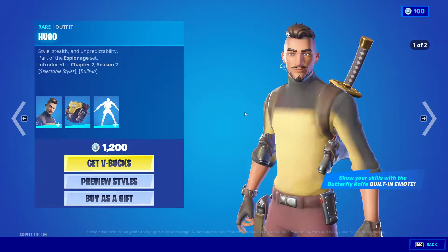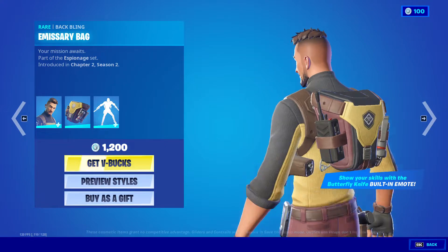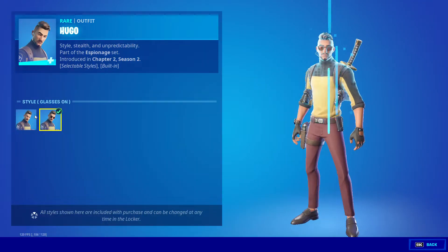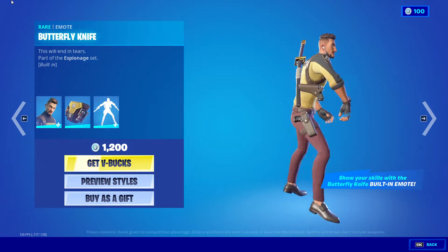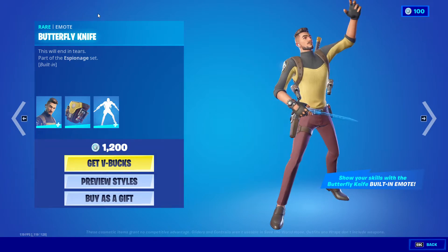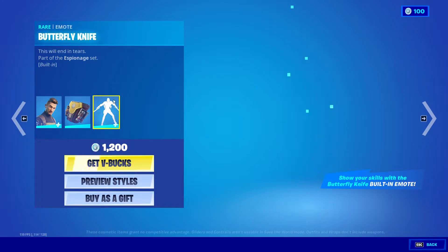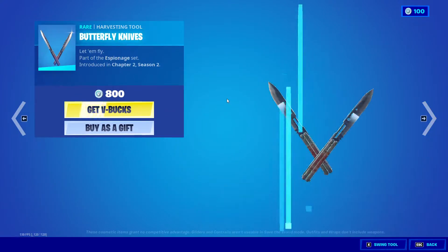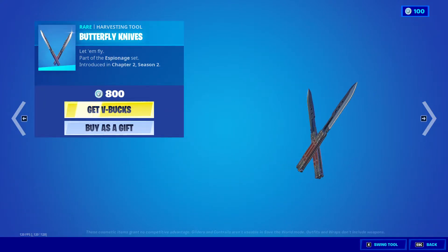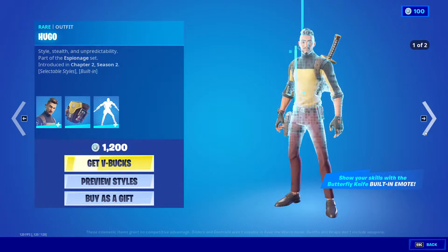You also got Hergo back with the backbling Emissary Bag, and probably in my opinion one of the coolest built-in emotes — the butterfly knife. This is part of the Espionage set. With the Butterfly Knives pickaxes, by the way, if you have those equipped and you do the emote, you can actually do the butterfly knife tricks with the actual butterfly knife pickaxes, which is really nice.